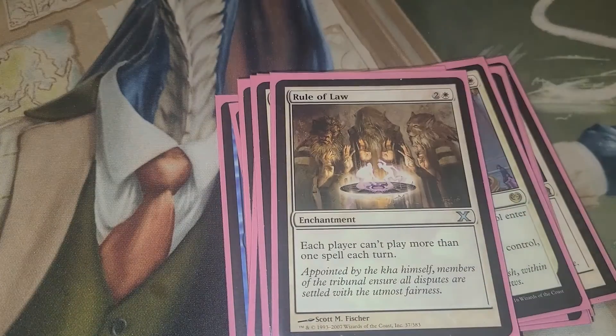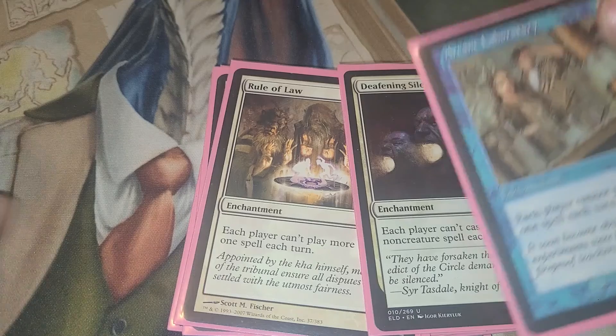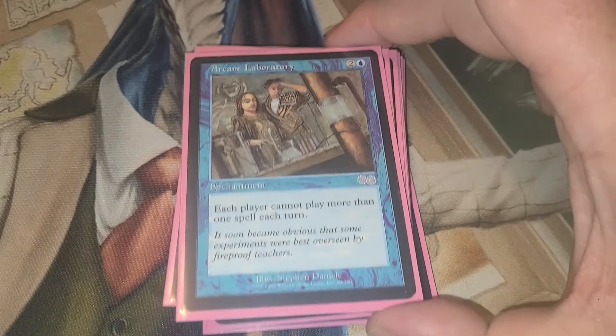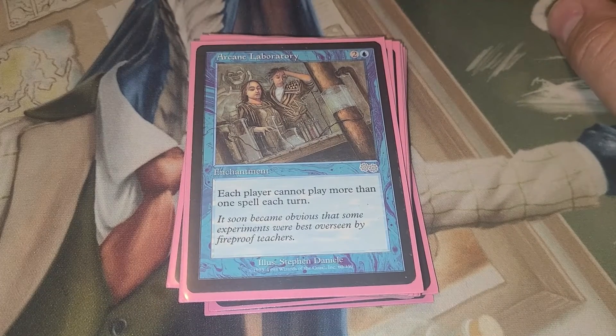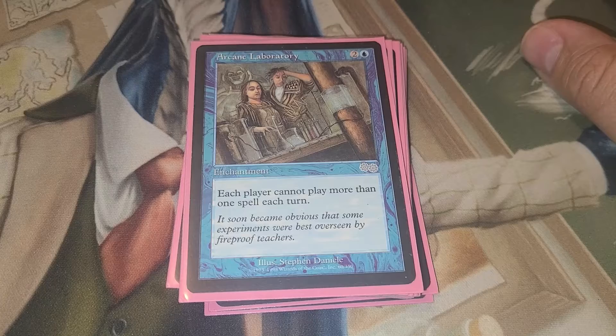And then we have Rule of Law, Deafening Silence, and Arcane Laboratory. Now by the time we get these out, our board's already set up. Now it's just about slowing down our opponents. We don't want them to build too much of a board where they can kill us — we want them to just kill each other. So we just give them all the free stuff: extra card draws, extra lands, extra mana, and then we just put up a wall and say, hey, attack wherever you want, just not here.